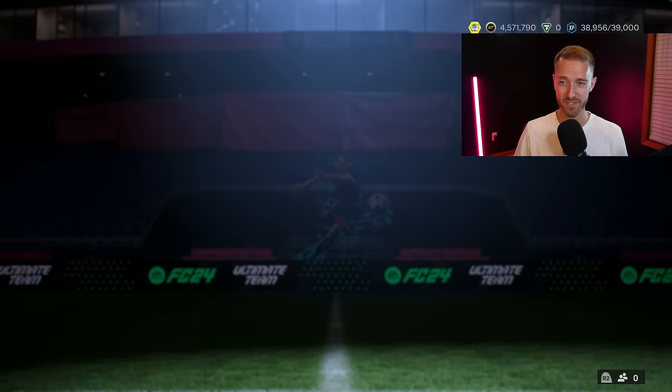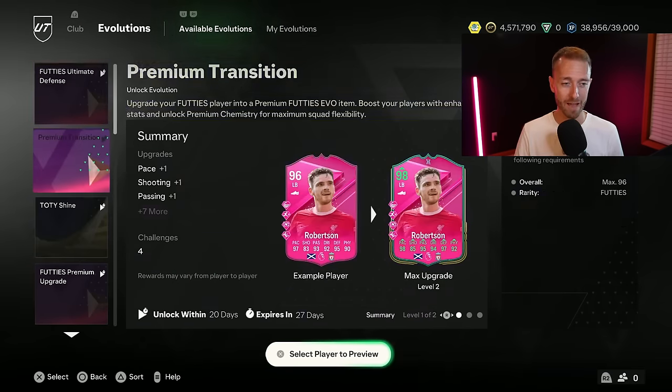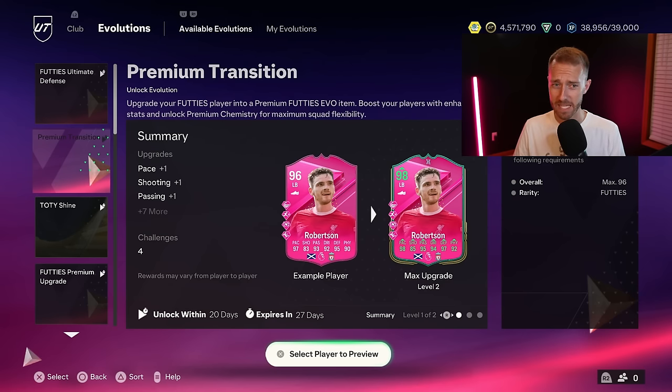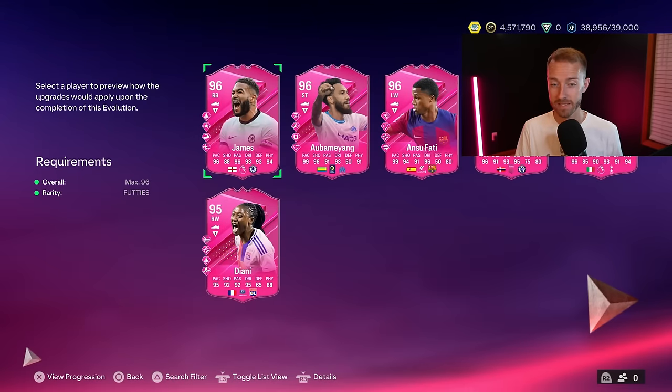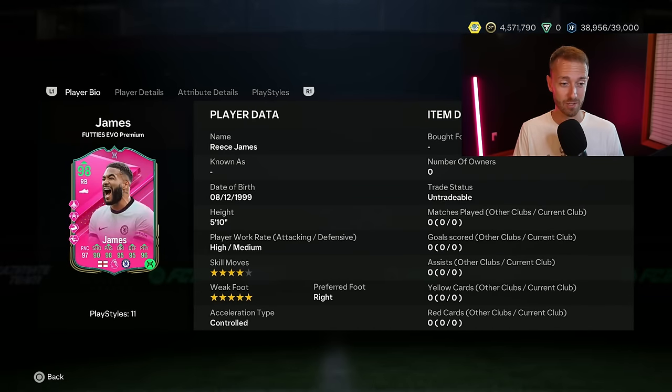Let's go over Saturday's content. Yesterday the 84 and 85x10s were the big story. But for evolutions, we had a Footies upgrading evo — the Premium Transition Evolution. It takes a Footies player already high rated, 96 max overall, and gives them basically a plus two in every stat category and then plus one in pace. Look at the Reese James — if you got this card from objectives, look at it after this evo. The premium chemistry is applied as well, which is a sneakily nice addition.